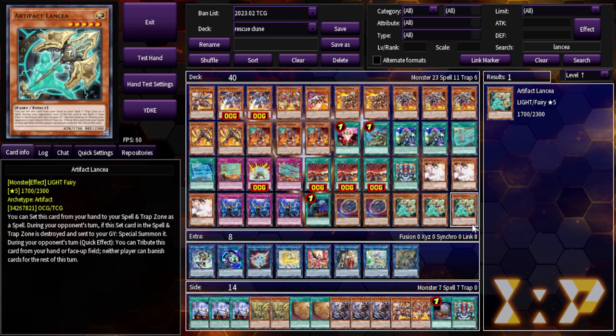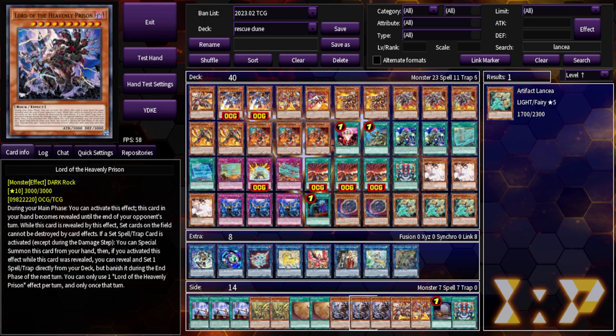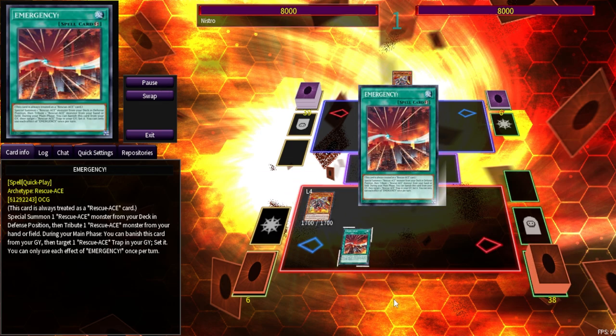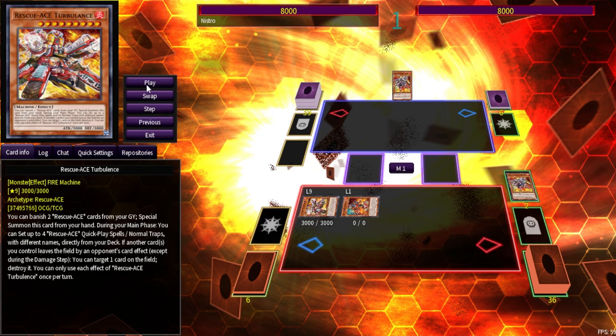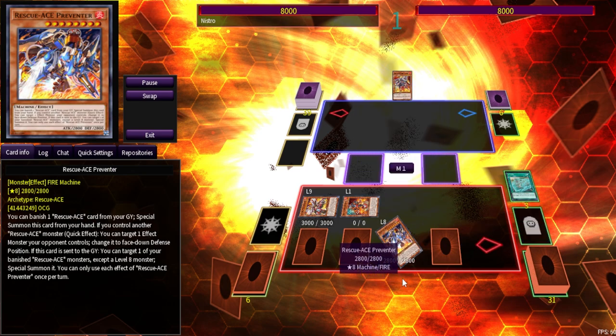It's a very monster-heavy format, especially once Duelist Nexus comes out and Revolution Synchron and random big turbo decks take over. I think a lot of the Rescue Ace cards will be very good meta calls against the format's monsters. Now let's showcase what the deck can do in Duelist Nexus. We have a one-card starter: Air Hoister gets Emergency, Emergency summons out Hydrant, Hydrant gets Turbulence. It's a much easier way into Turbulence plus Hydrant, so we can resolve our searcher that same turn, set our four, and activate Alert because Hydrant lets us activate set quick-plays the turn they're set.